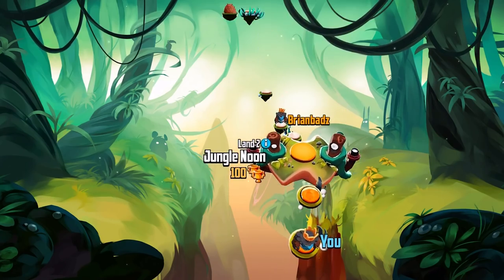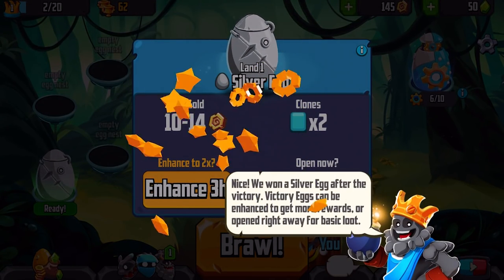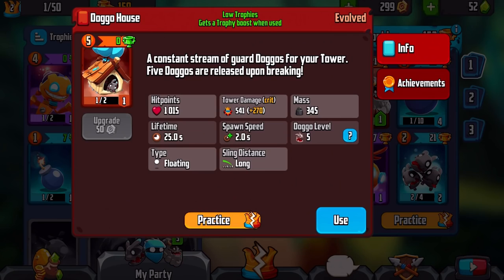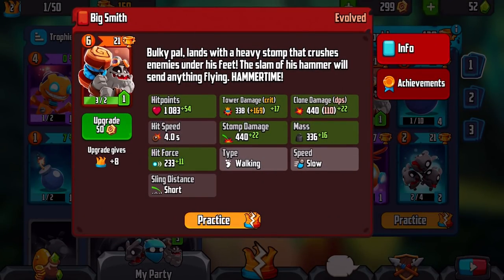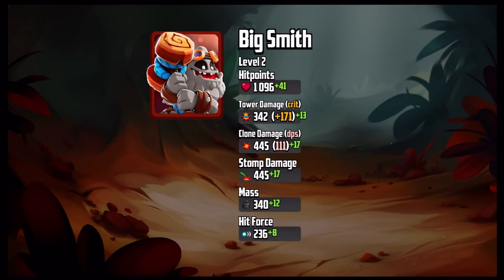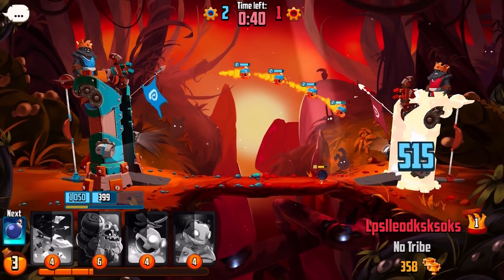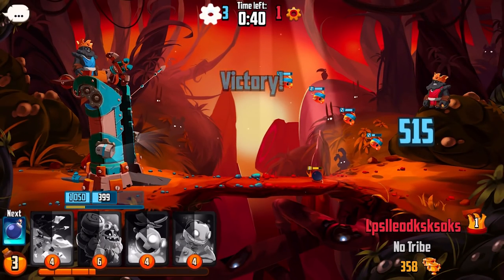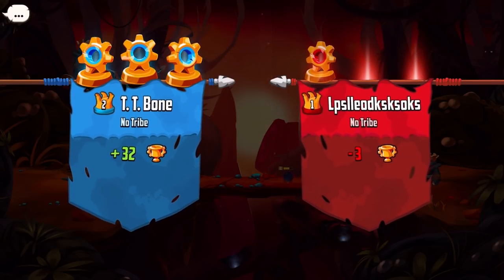The slingshot mechanic adds a slice of physical, reaction-based skill to a genre that's for the most part about making the right decisions. The decision-making is still here of course — if you load your deck wrong or make a bad unit choice in play, you're gonna get beaten. But if you play smart and importantly aim your shots right, you can make matches way closer than they might otherwise be.